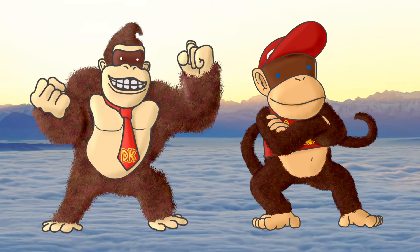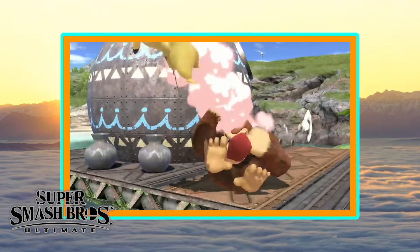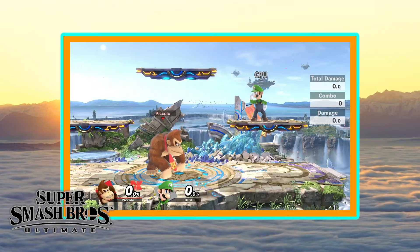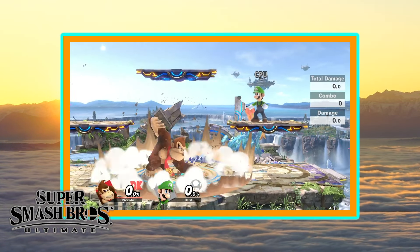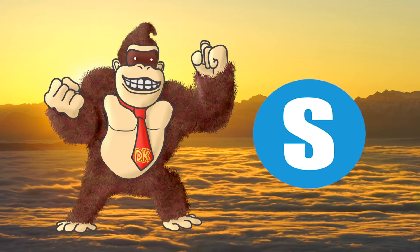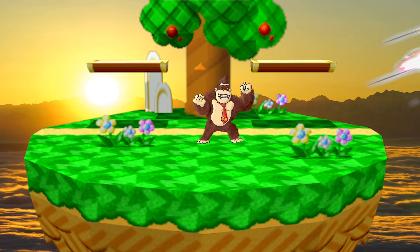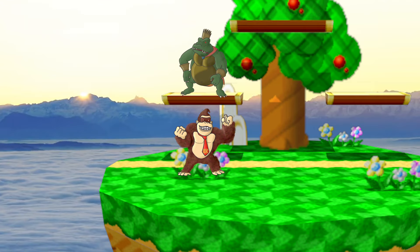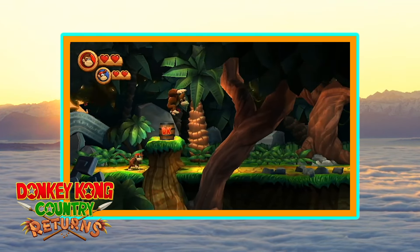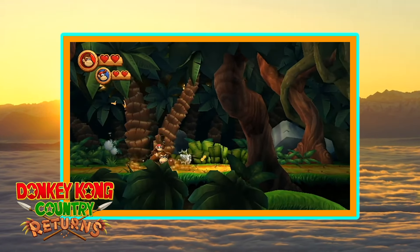I believe the other characters could be updated. Donkey Kong is the easiest to update, with a very bare basic moveset that has barely changed since Smash 64. For his smash attacks, I would make his down smash similar to what his down special is right now but with a bigger shockwave. For his other smash attacks, why not use more of the animal buddies from Donkey Kong Country? The specials are where I'm going to improve quite a lot, mainly trying to represent Donkey Kong Country Returns.